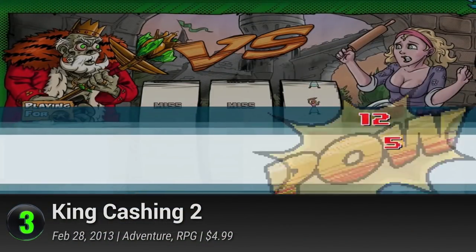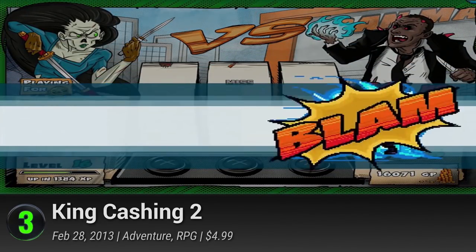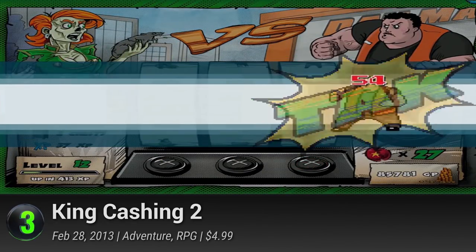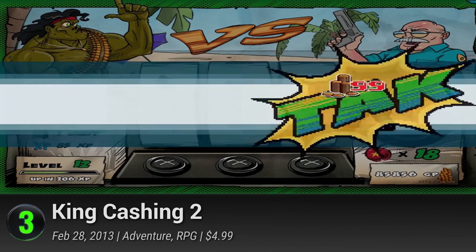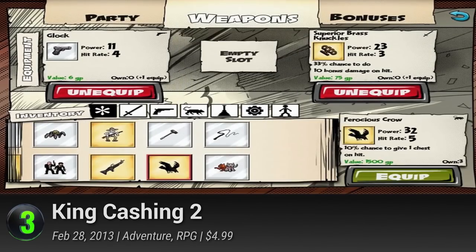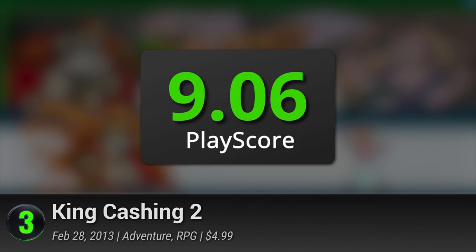3. King Kashing 2. Waking up from his long slumber, King Kashing makes his return to the money-crazy world. Resume his greed-fueled rampage and aid him in his battle against businessmen and cartel overlords. Use the game's innovative slots-based combat and watch it unfold in standard comic book fashion. Time to reclaim the Golden Throne. It has a PlayScore of 9.06.